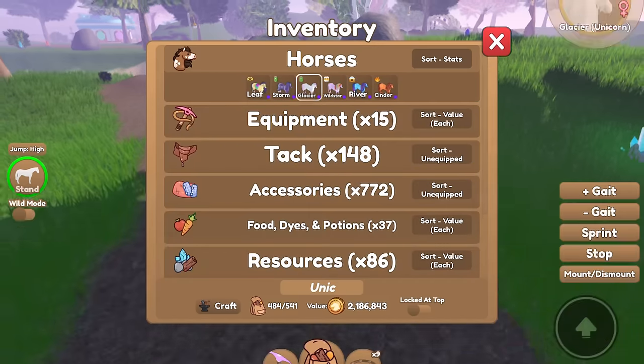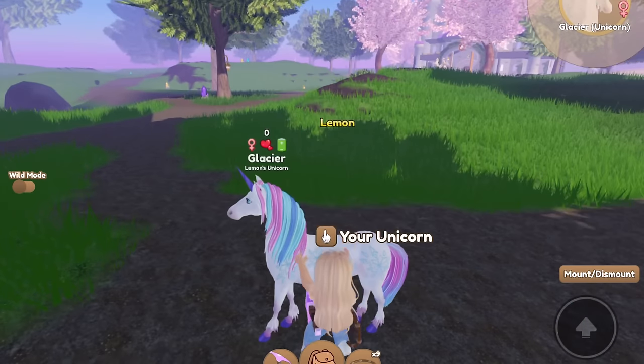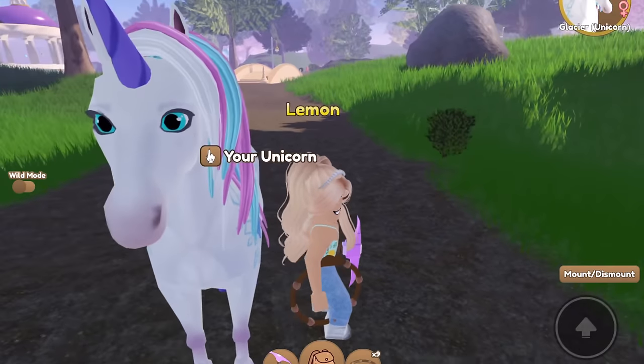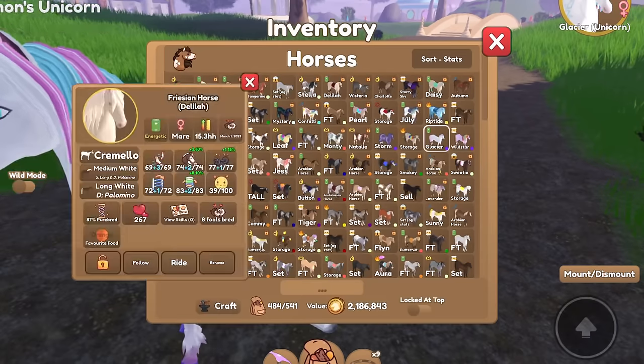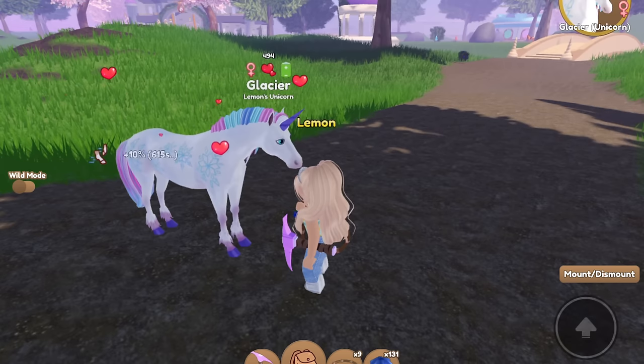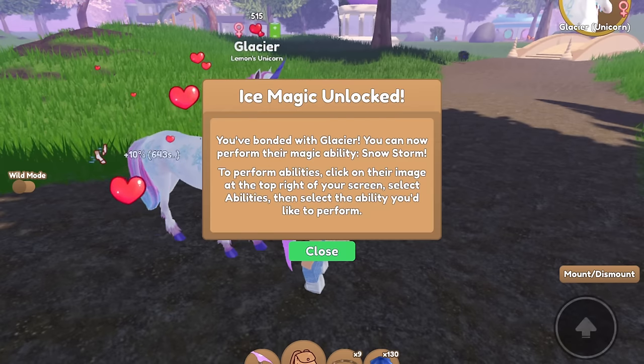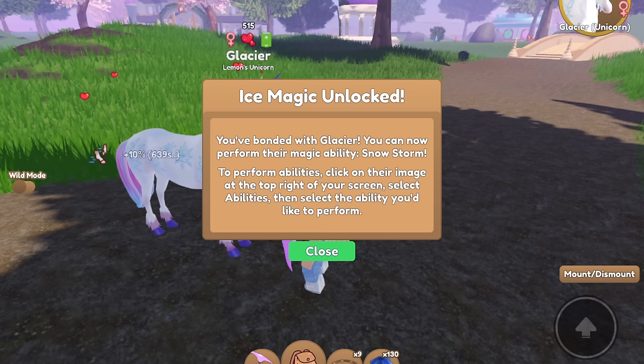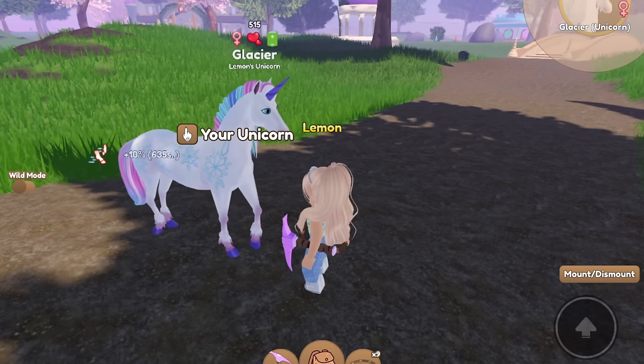Let's do Glacier next. Glacier's a pretty one. I really like the colors of her mane — those are all of my favorite colors, so I love it. Let's go ahead and bond her up. There we go. Ice magic unlocked! You've bonded with Glacier. You can now perform their magic ability, Snowstorm. That's so cool.